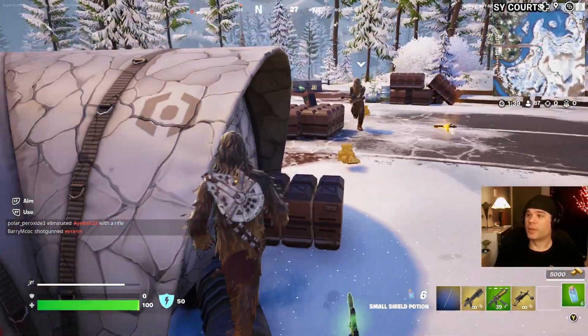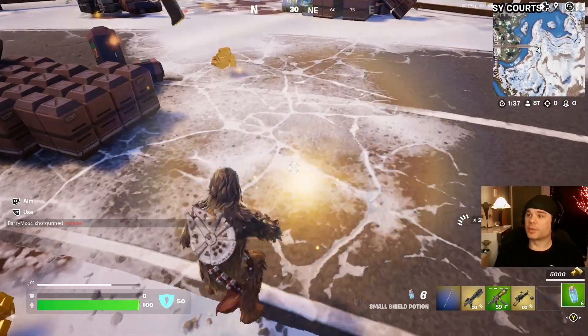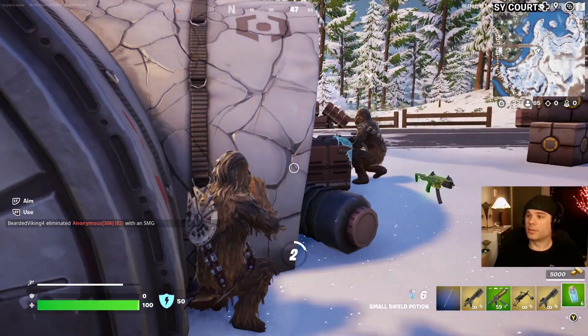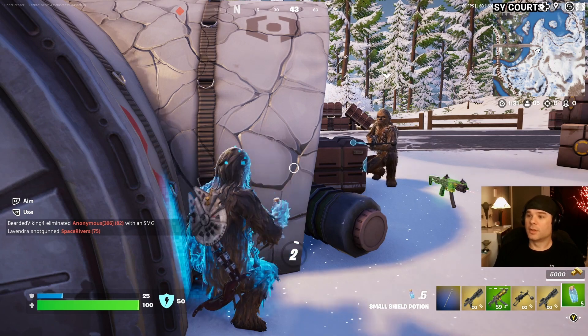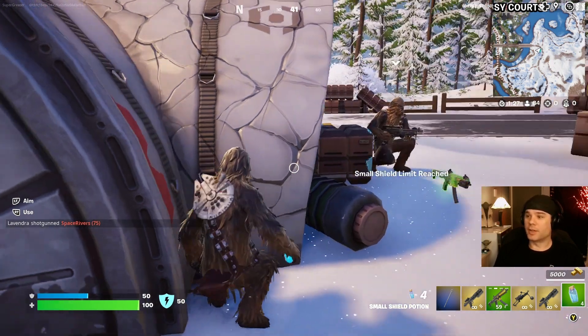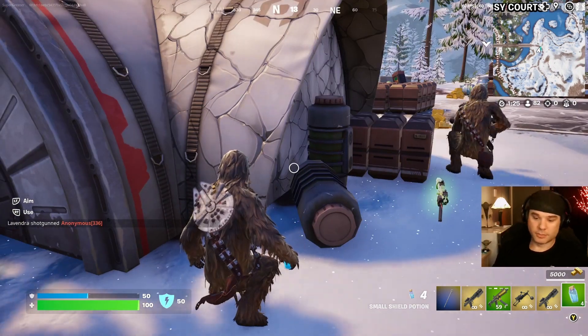Come on, Chewie. Oh, let's grab this one so someone else can't get it. Do some shields. Look, we're double Chewbacca now — this is awesome! Alright, so that's how you get the Bowcaster.